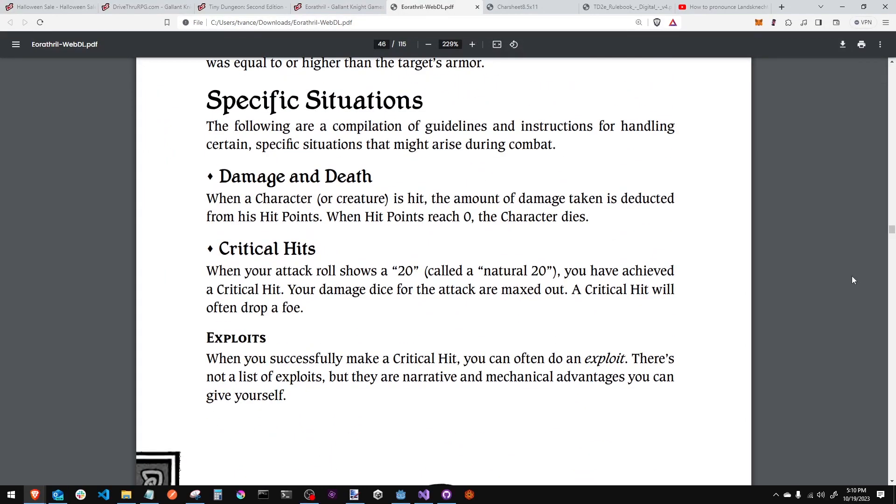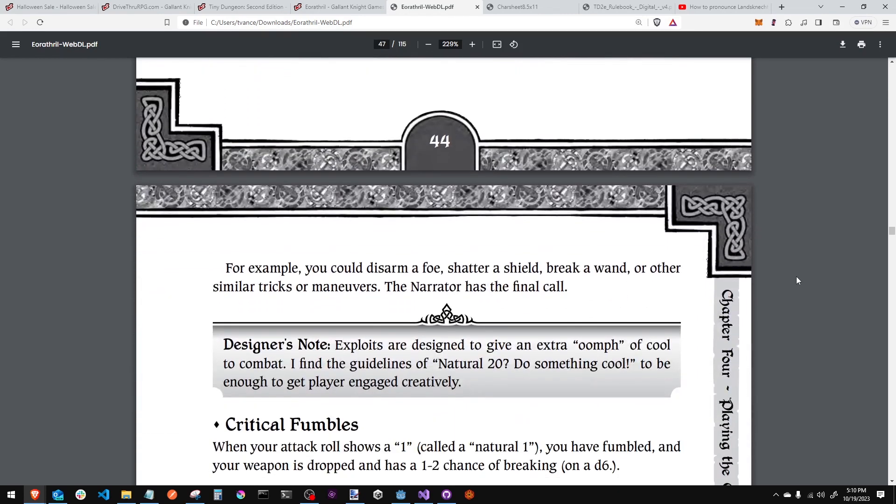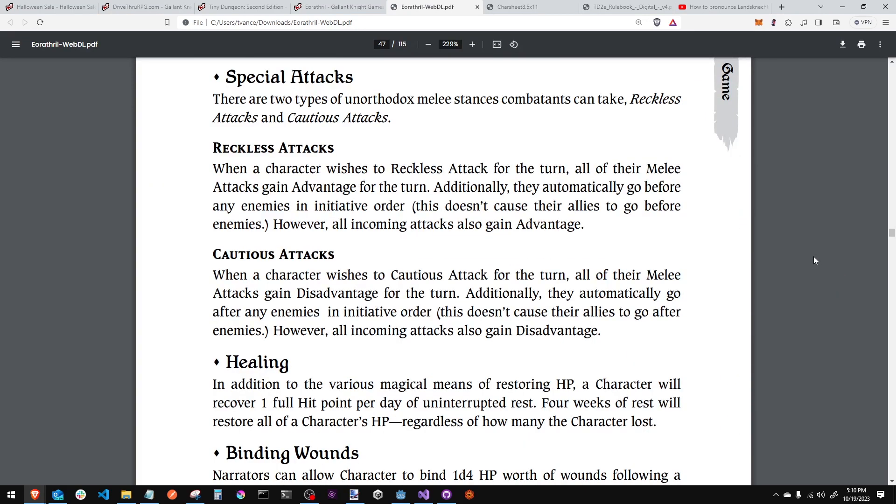There are critical hits, critical failures, and things he calls exploits — he doesn't have a fixed list, you make them up. If you roll a natural 20, you can ask for an exploit: maybe you disarm a foe, shatter a shield, break a wand. There are also two types of unorthodox melee stances: reckless and cautious. In a reckless attack, you roll with advantage on attacks but your enemies also get advantage. In a cautious attack, you roll with disadvantage, and they also get disadvantage.